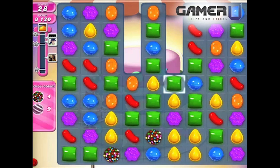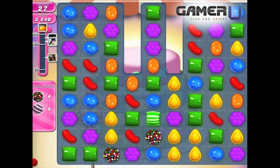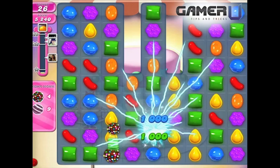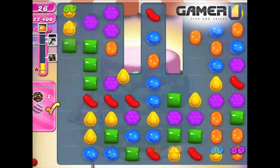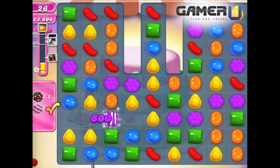Try to combine a color bomb with a striped candy, because they will turn all same type candies into new active striped candies. This will allow you to breeze through this level without trying to create and activate all 10 striped candies.